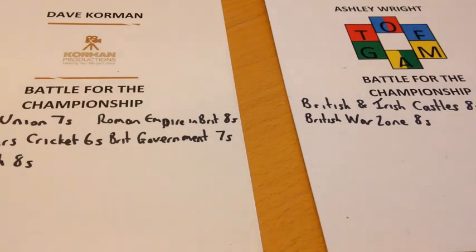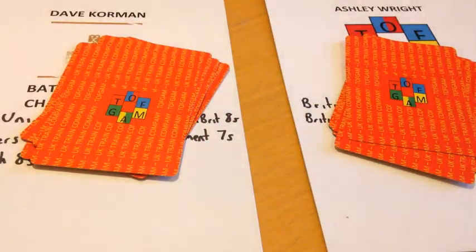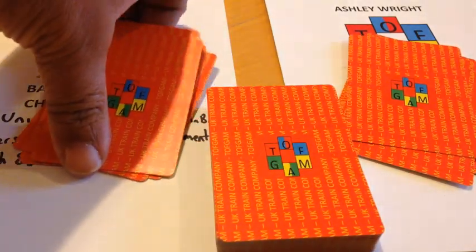United Kingdom Train Company is a six-card game. I've already shuffled up the character cards and now I'm going to hand out six to both of us. Now I'm going to shuffle in the route cards with the remaining character cards and place them in the middle of the playing area like so.